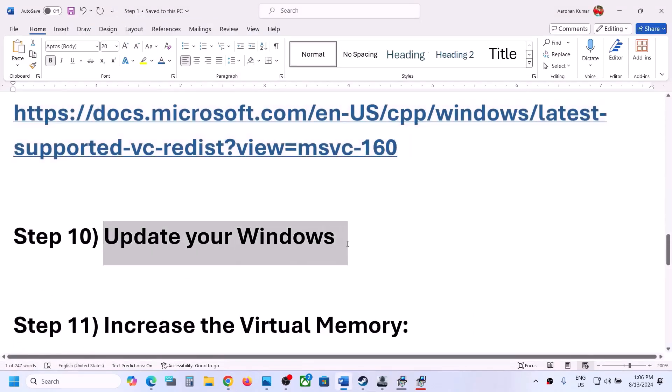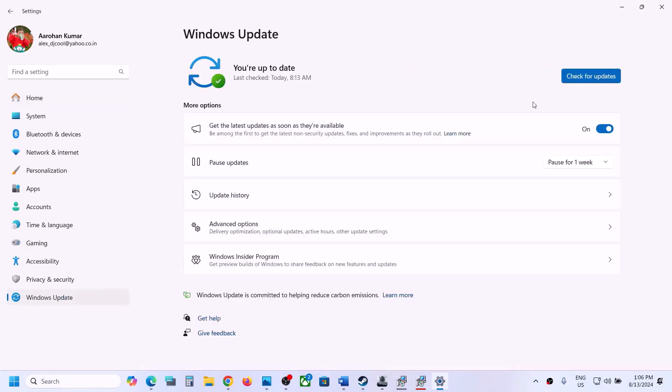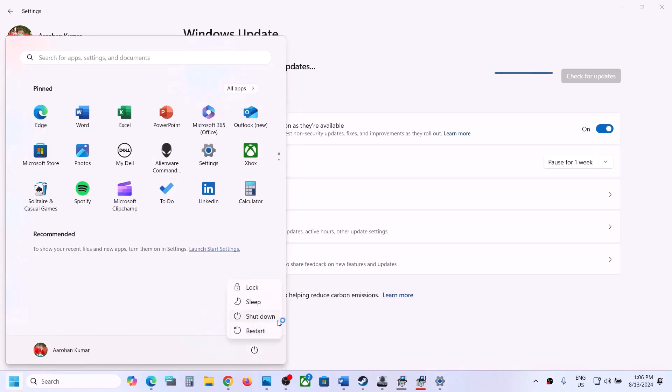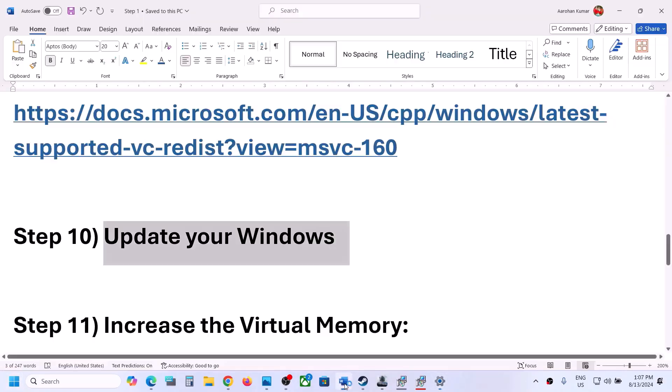The next step is to update Windows to the latest version. Open Windows Settings, go to Update and Security or Windows Update, and click Check for Updates. Once all updates are installed, restart your computer and launch the game.